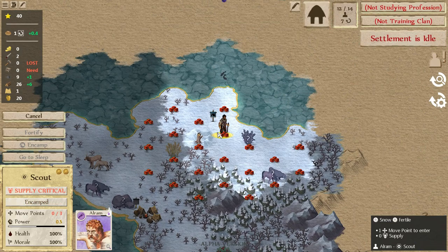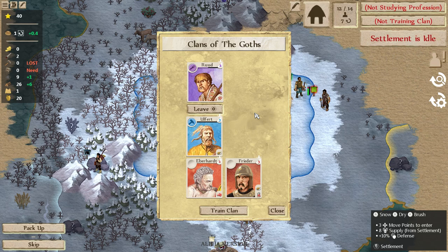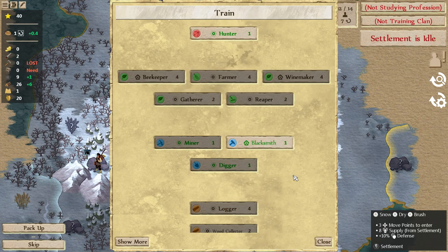Our scout Aurum is needing to encamp as well. So we can now train somebody and we're not studying — it's kind of a new phase for the game. We have to decide what direction we want to go now.